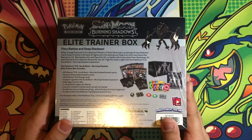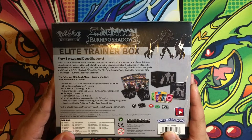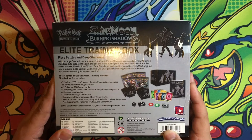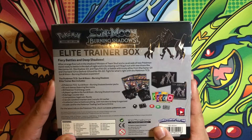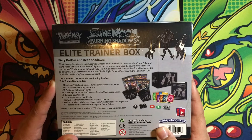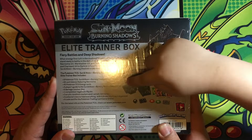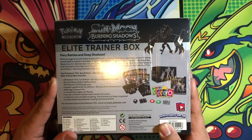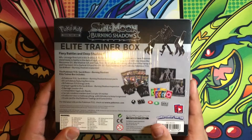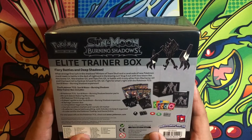Just to see what this Elite Trainer Box comes with — some people know what it is, some don't. It comes with eight booster packs. And it gives us the little card and the sleeves whenever we get a Sun and Moon Burning Shadows. Comes with 65 sleeves, 45 energies, a player's guide for the Burning Shadows expansion, six damage counter dice, one competition legal coin flip die, two acrylic condition markers, and one acrylic GX marker. The Elite Trainer Box holds like 500 cards, and a code for the Pokémon Trading Card Game online.